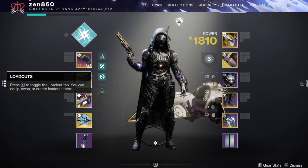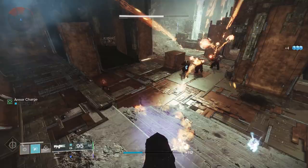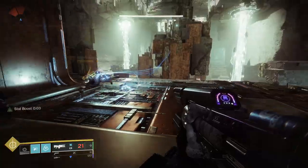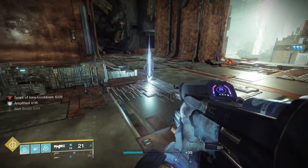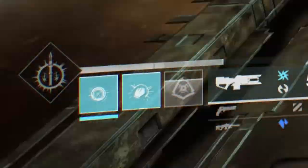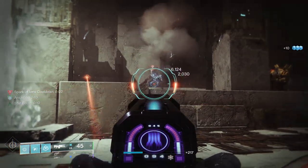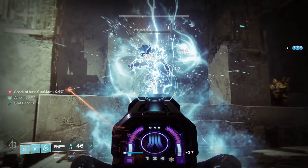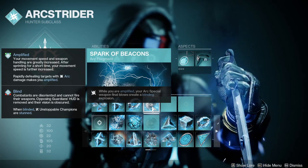Now since that was a lot of info, let's sum up what we have so far. Shinobu's Vow gives us 2 charges of our skip grenades and gives us 50% cooldown back when we use those grenades. These skip grenades jolt targets, which makes us amplified when we kill them and creates Ionic Traces. Ionic Traces give us 18% of our grenade cooldown back. Being amplified makes us faster and helps our dodge come back faster. Our last fragment choice will be Spark of Beacons, which makes our Arc special weapons create a blinding explosion while amplified. This explosion gives us a secondary form of add clear while also stunning unstoppable champions.